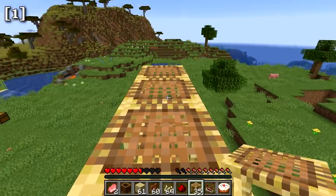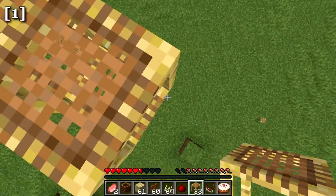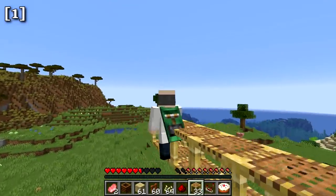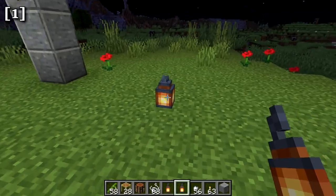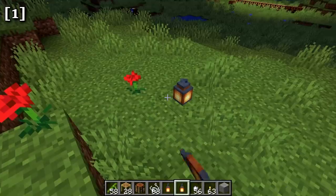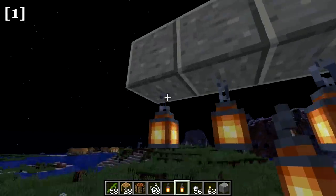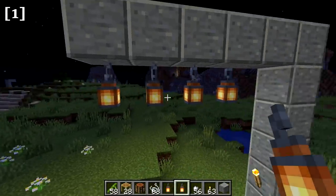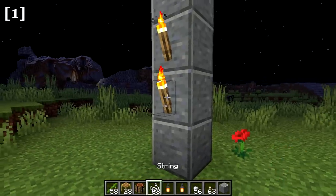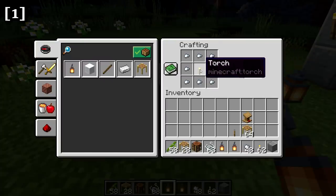Once done with scaffolding, you can destroy the bottommost block and all unsupported scaffolding above it will fall and break — making cleanup much faster than dirt pillaring. The lantern is the next new block; it gives off light and can be placed on the ground or hung from the underside of blocks. The only restriction is you can't place lanterns on the side of blocks. It's crafted with eight iron nuggets arranged around a torch.